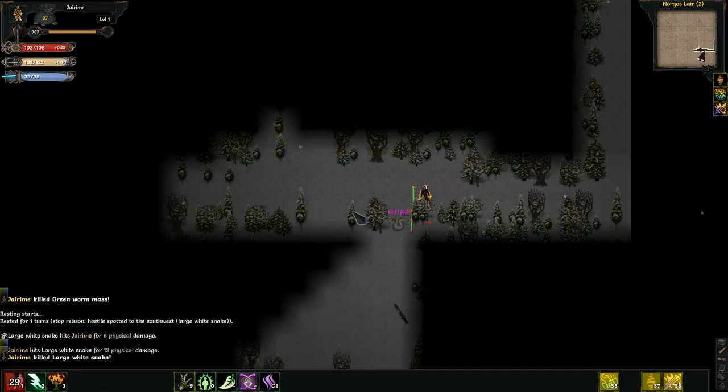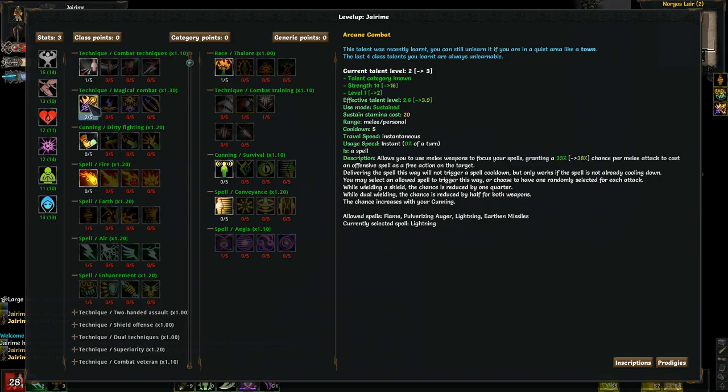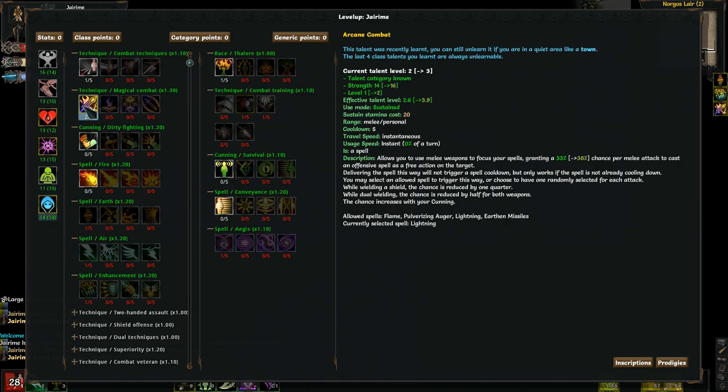Getting into that first level helps so much. I'm just going to rush Arcane Combat because every time I increase this I get a 5% greater chance for the proc to fire off, and the more that I proc that the better. I know what I'm going to do — I'm going to alternate between Strength and Cunning every other level. This level I'm going to do Cunning, Magic, and Constitution, because the chance increases with your Cunning. The more Cunning that I have, the better.